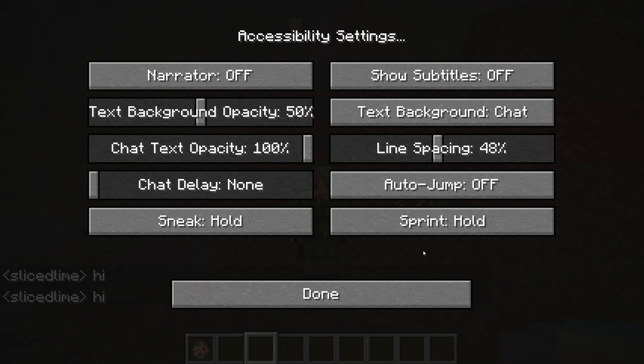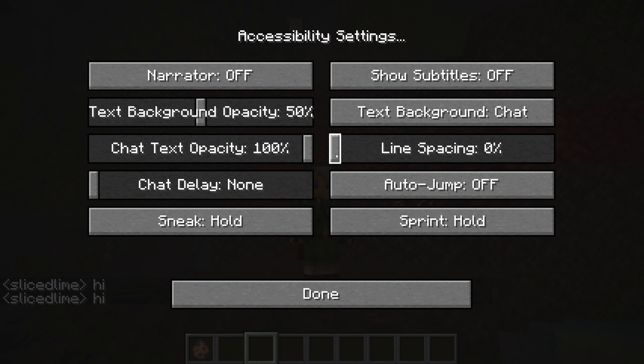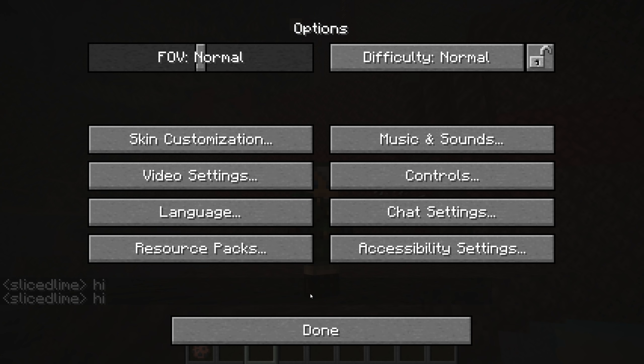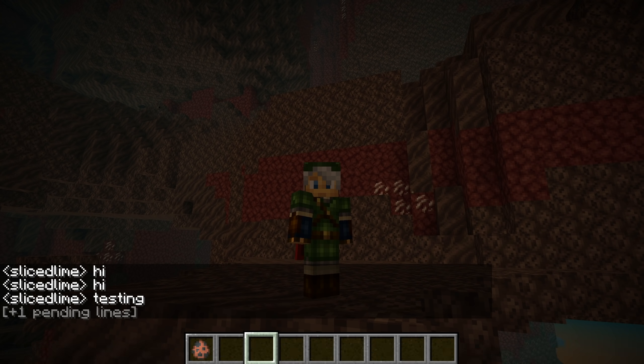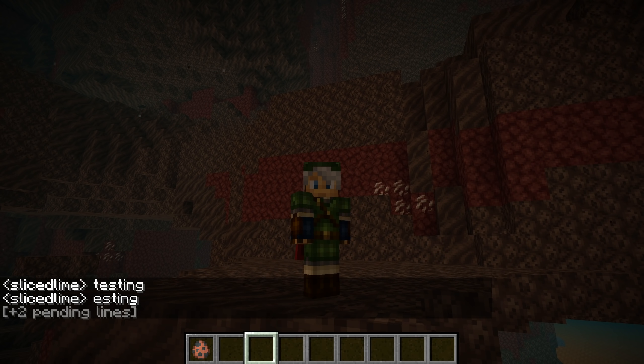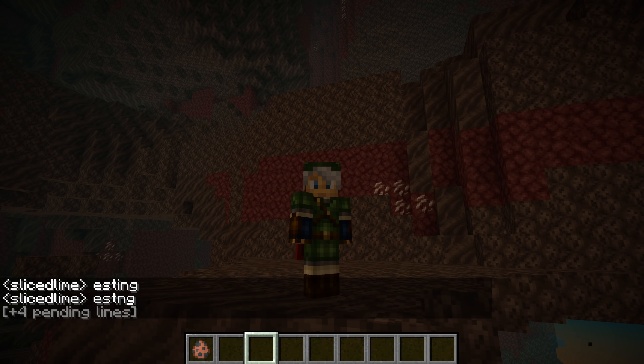Some user interface fixes in this version. There are some new chat options for accessibility: line spacing, which spreads out the chat a bit more and makes it easier to read, as well as chat delay. With chat delay enabled, there's a minimum time between chat lines from other players appearing in chat. If there are lines that are not yet shown, a message appears at the bottom of the chat to indicate how many lines are still to be displayed. Some user interface strings in the Spanish translation had gotten mixed up.